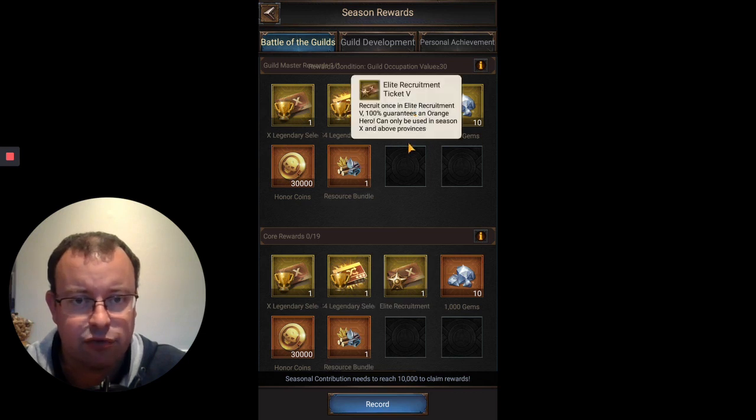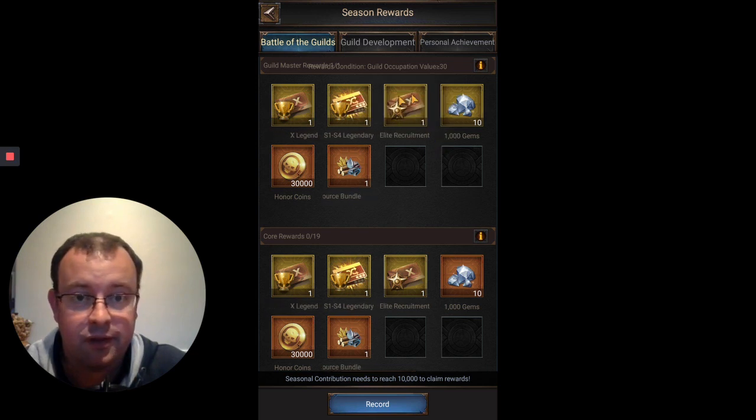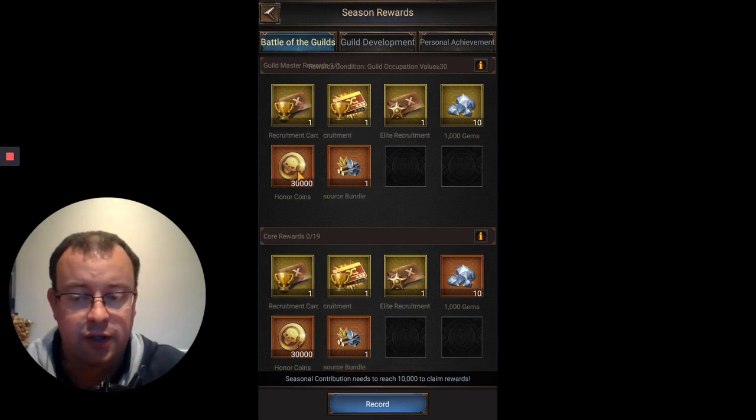And finally, this Elite Recruitment option - Recruit 1 in Elite Recruitment 5 - 100% guarantees an orange hero. It's not going to be great. 10,000 gems, 30,000 honor coins - which, if you've seen the Honor Shop and Honor Coins video, if you save up at least 200,000 of these you can choose to select a specific hero from a specific season, so it is worth holding on to those. And you get a 50 million resource bundle, which for some of you at level C21 to C24 still grinding towards C25 and T9, this is going to be a nice little boost.